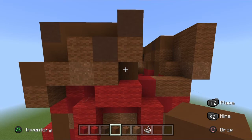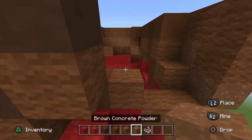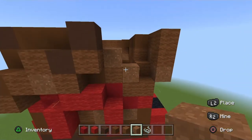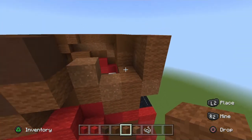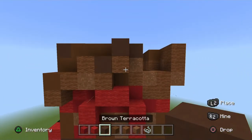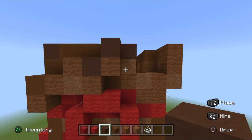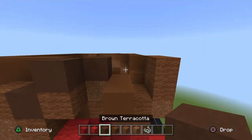Place a brown concrete inwards, then a brown wool, and on top of that brown wool place a brown powder. To the right of that brown wool place a brown powder. To the right of that brown powder place a brown wool. On the top brown terracotta: brown powder, place a brown terracotta.